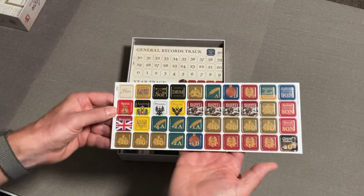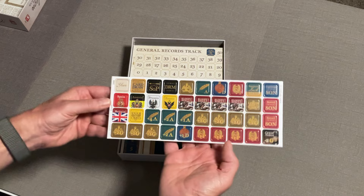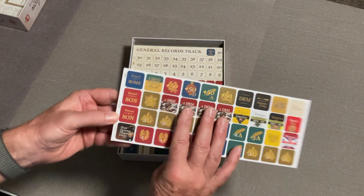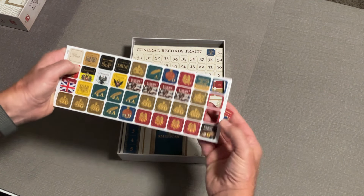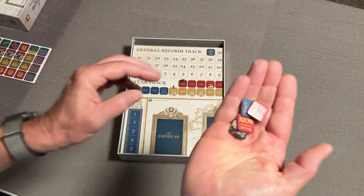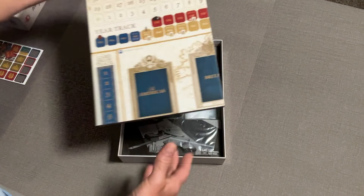Here are all the tokens and counters. There aren't a ton of them but you'll definitely be using a lot of them. They're essentially two-sided with front and back mostly the same. In typical GMT fashion, the quality is just top-notch — these are nice, thick counters.